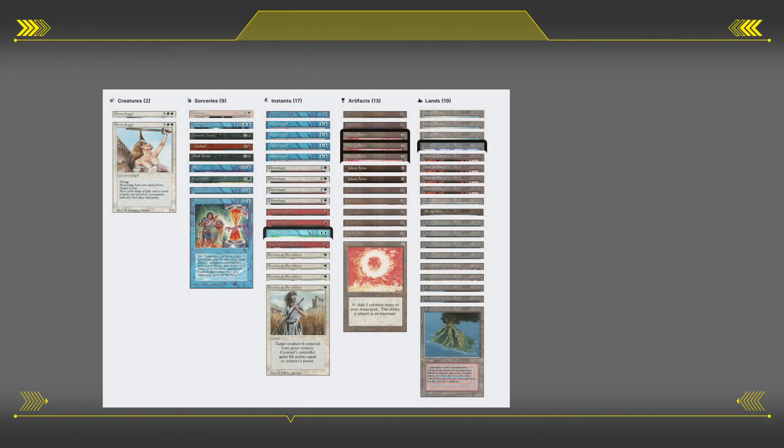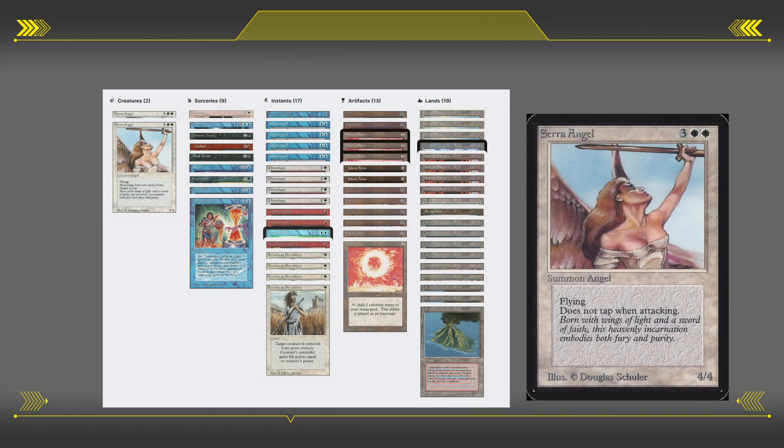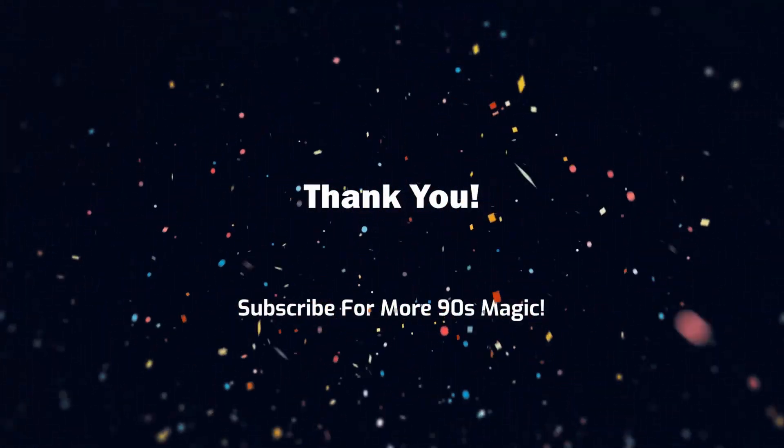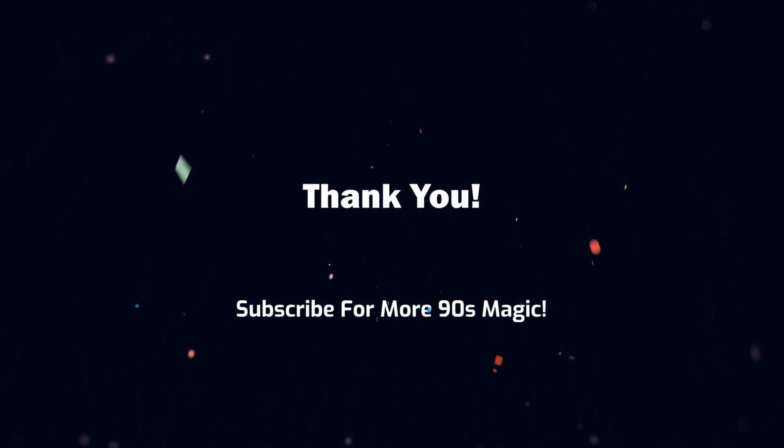That's a huge comeback for The Deck — it had one life and can still win. Just very resilient. Always has answers: Dust to Dust if it needs it, Disenchants, and giant Fireballs. Very impressive and fun to play as well. We'll see some other videos in the future with The Deck — it wins its debut match. Thank you everyone for watching. If you want more 1990s Magic the Gathering content, please subscribe to the channel or leave a comment below.